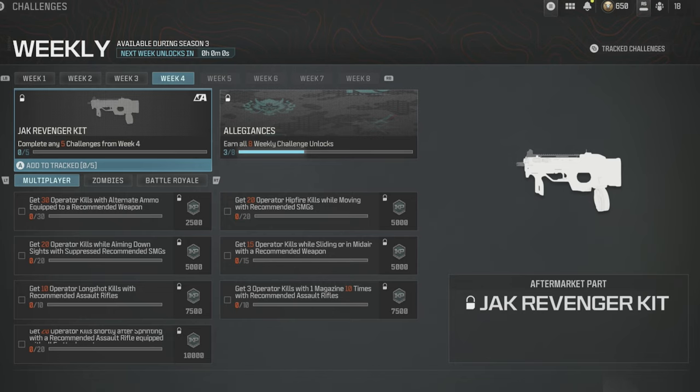10 operator long shot kills with the recommended assault rifle, 20 operator kills shortly after sprinting — that one comes naturally. With the recommended assault rifle equipped with all five attachments, easy peasy. That's the 10,000 XP challenge. Also 20 hip fire kills while moving with recommended SMGs, and 15 operator kills while sliding or in midair.